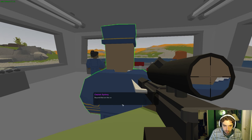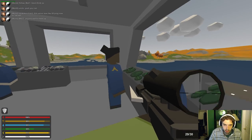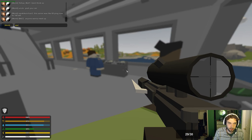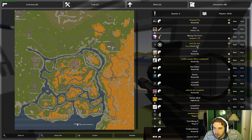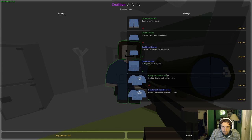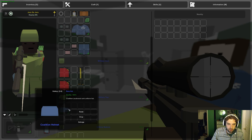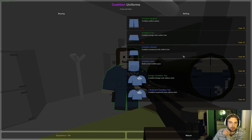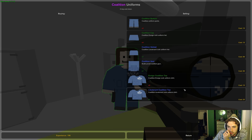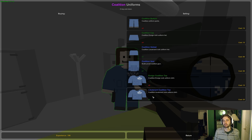I wonder if it has the same armor stats - maybe we should test that at some point. That is so cool though - coalition vest. He didn't give us pants though. 'The garb for lieutenant - you gotta go pantsless, that's just the way it is.' I'm the deputy to a major, this is so exciting! All right, we're at the clothing gal now - oh snap, we got a coalition helmet this time! Very cool. This one has bigger pockets - and pockets are important, guys. It's awesome that we actually have armored stuff now.